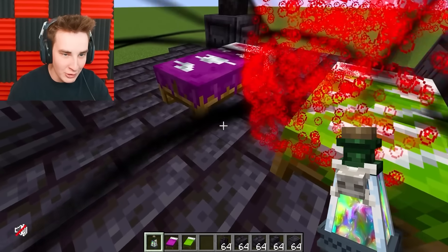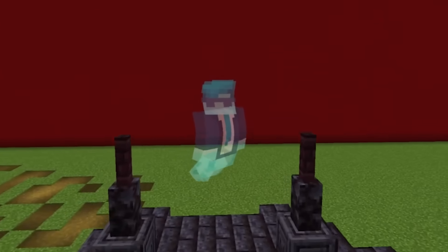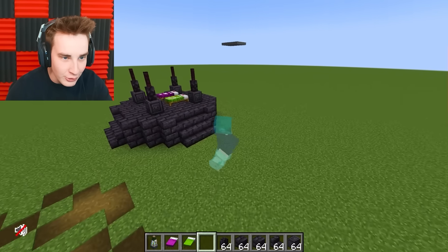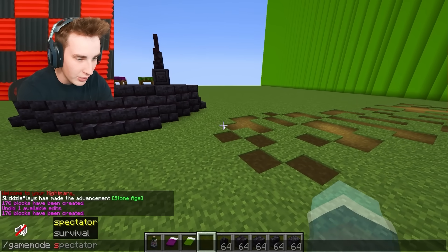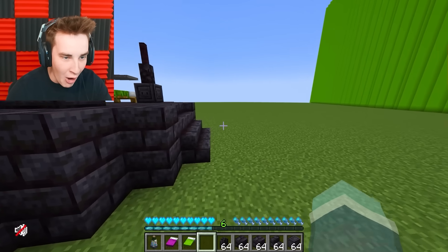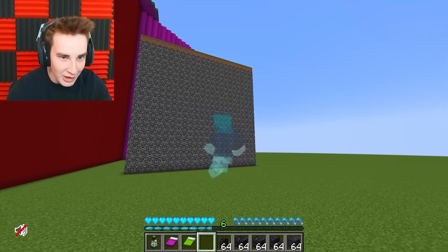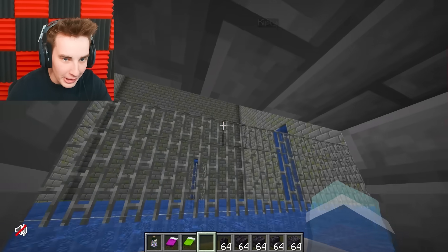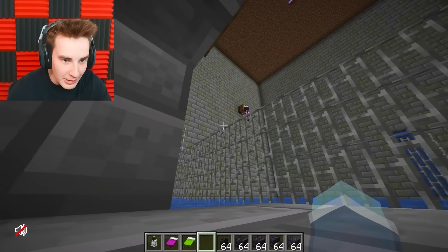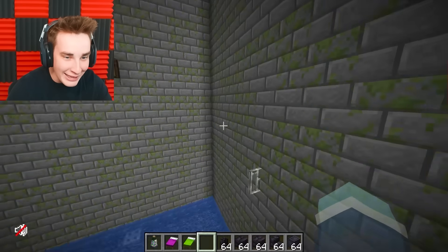I accidentally splash the potion on myself — I'm ghost Skidzy now! I'm a ghost and I did not mean to do that. As ghost Skidzy I can go through any block. In survival mode my hearts are ghost-like, even my hunger bar. We're on Kipley's side — we're not supposed to be here. I can go right through the door. I'm right in front of Kipley — she can't see me!